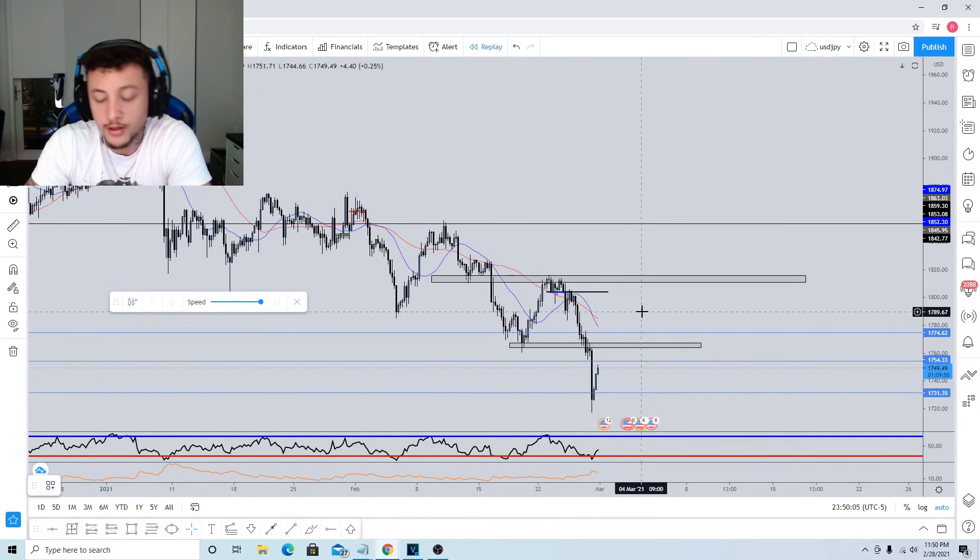Quick recap: daily and four-hour time frame — identify the trend. Once you've identified the trend, start building confluences for your trade setup and determine if that specific setup has a higher probability of going in your direction versus against you. The more confluences you have, the higher the probability. Once you've determined your edge and price has a higher probability of going in your favor, manage your risk and make sure your risk-reward is typically two times what you're currently risking.